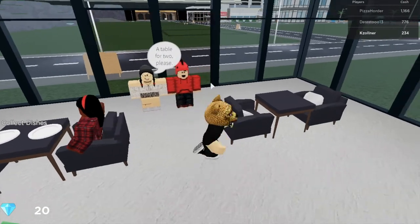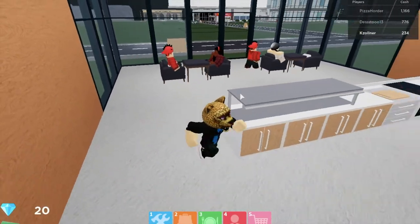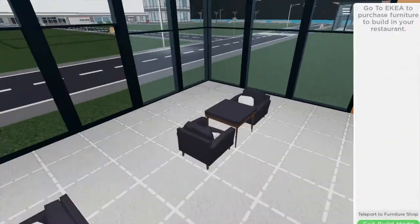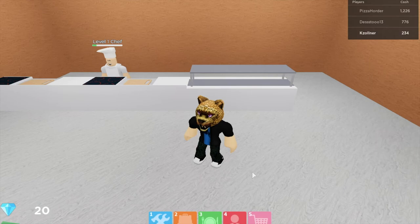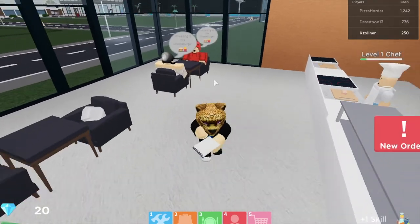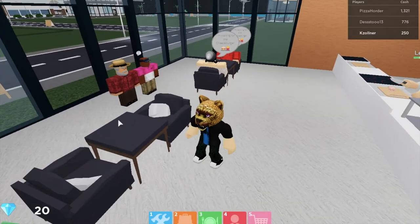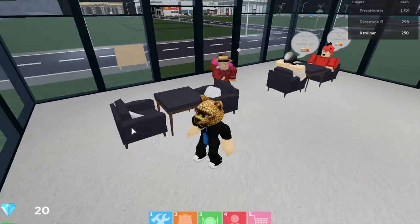Hello, welcome — you guys can sit right there. Collect their dishes. I think I want to expand. Purchase furniture, developing your stuff. I don't know how much furniture is. You both want cheeseburgers, okay. I'm going to cook that — you guys can sit here. You're welcome.